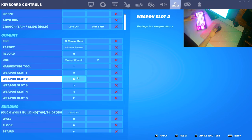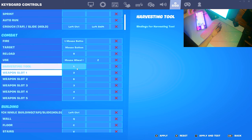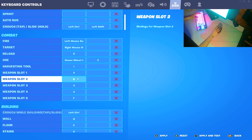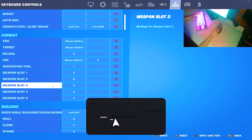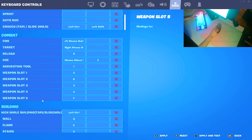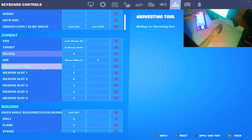For weapons: I'd definitely recommend putting your shotgun slot on something super easy to access — for me that's B, so I can just hit it with my thumb. Slot one is on 2, slot two is on B, slot three is on 3, slot four is on 4, and slot five is on F, so I don't have to reach all the way over to the 5 key. Especially while editing, that would slow you down a lot.